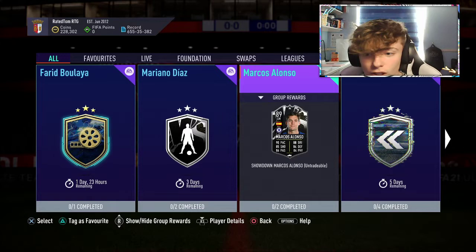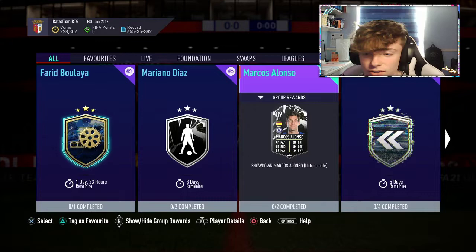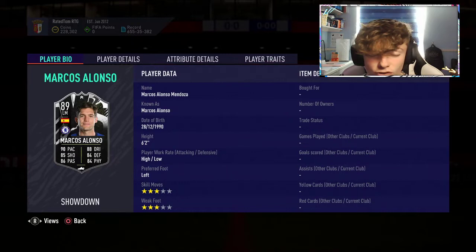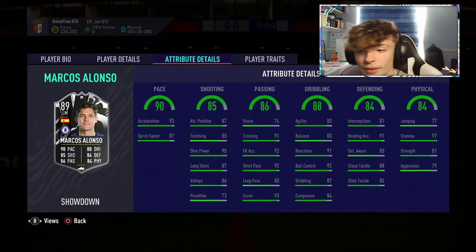Either card could go up to 91 overall or stay where it is, depending on the result. Now let's look at the Marcos Alonso card. He's a left mid card with 3-star, 3-star, which is very, very poor. But his in-game stats look very, very good — 97 stamina, 81 strength, and 79 aggression, which isn't the best.